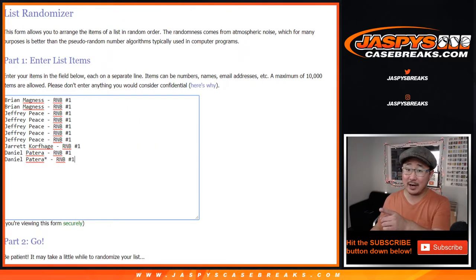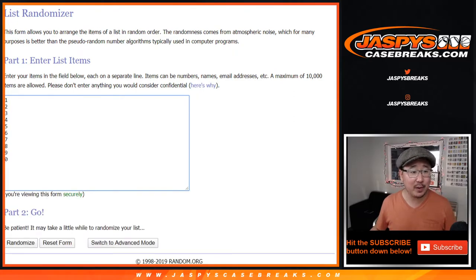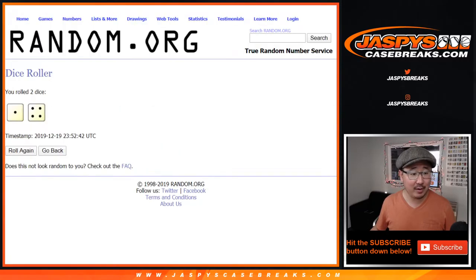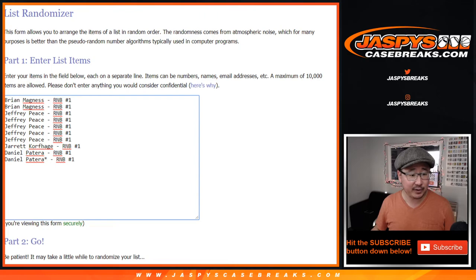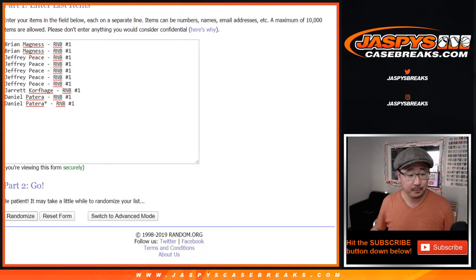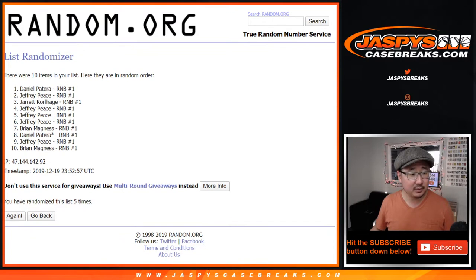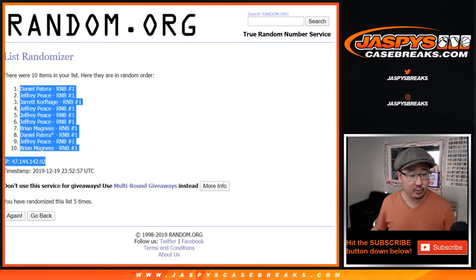This is for number block one. There are the names for RNB number one and the corresponding numbers. Let's roll it and randomize it — one and a four, five times for this first list. One, two, three, four, and five. So we've got Daniel down to Brian.